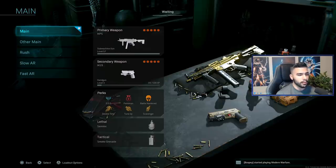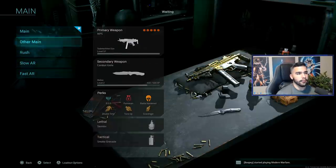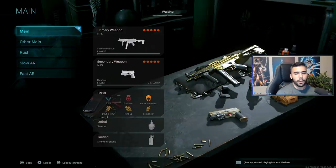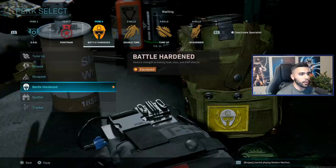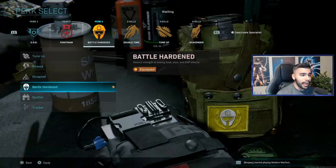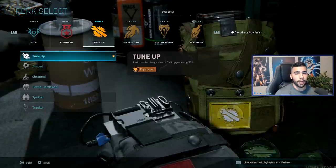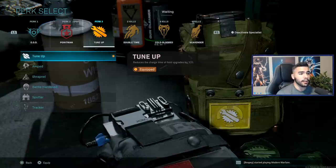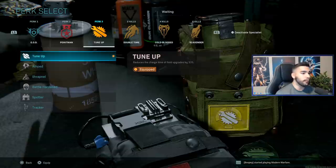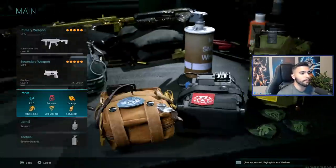I haven't talked much about Search and Destroy, but these are basically the same classes you can run there. There's not a big difference — you can change attachments and perks slightly, but for the most part respawn classes are basically Search and Destroy classes. The only key difference is making sure you have Dead Silence as your field upgrade. For perk three in Search and Destroy, most of the time you want Tune Up: it lets you get Dead Silence without needing a kill. It might take 45 seconds or a minute, but you'll eventually get it and then you can make a play.